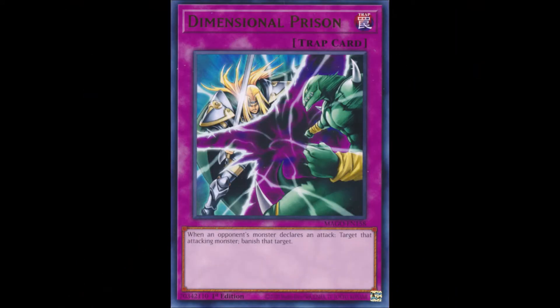Continuing on to the number 9 spot, we have Dimensional Prison. This trap was included in the 2008 World Championship game and was a much sought-after card, because this was the time when non-destruction removal was becoming more and more valuable, with the arrival of Stardust Dragon onto the meta scene.